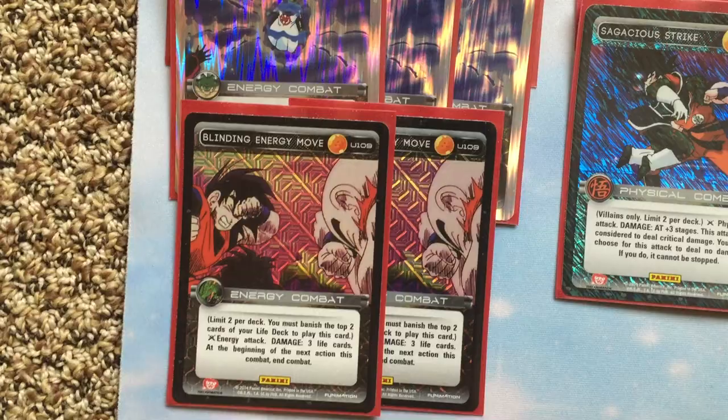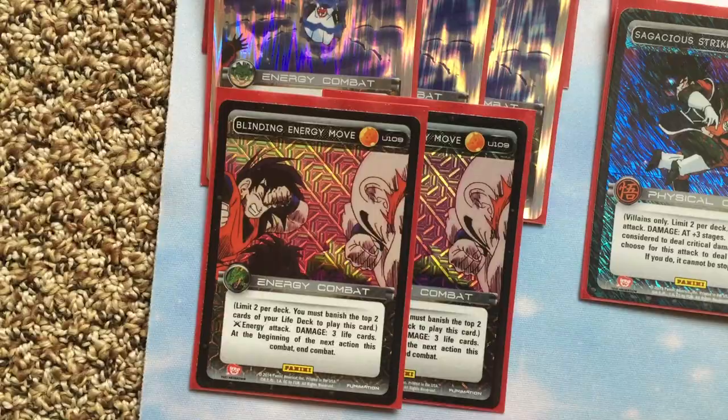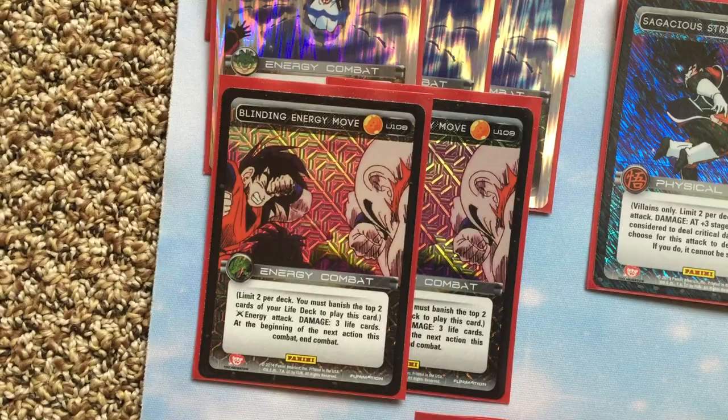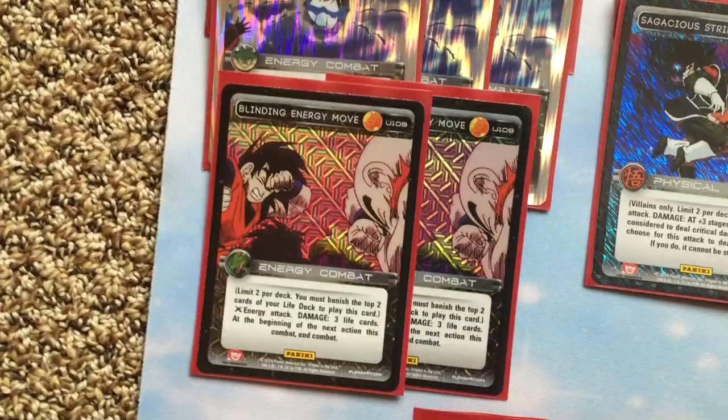Blotting Energy Move — really good card. It will end combat in tough situations. If a physical-based deck is going to enter on you every single turn trying to beat you down, like a Saiyan deck or someone trying to aggro you out, you can use this to end combat and get your board set up. In general it's really good — if your opponent has a couple of Visiting the Past on the board and they use them, you can use this to end combat and get them frustrated.